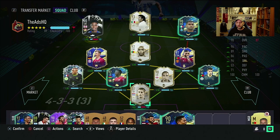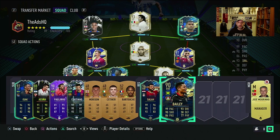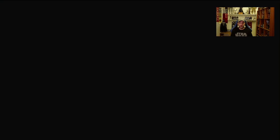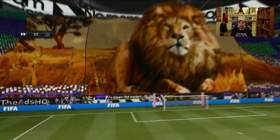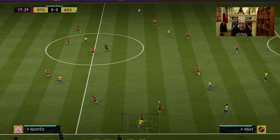All in all, it looks to me like a great card — very similar to Leon Bailey. You also get the English flag, which is a lot better than the Jamaican flag that Leon Bailey has for hybrids. With the English flag, you can hybrid into a Premier League-type team easily. So all in all, it looks like a decent player. Let's go into a couple of games and test this card out. Here we go with our first opponent.